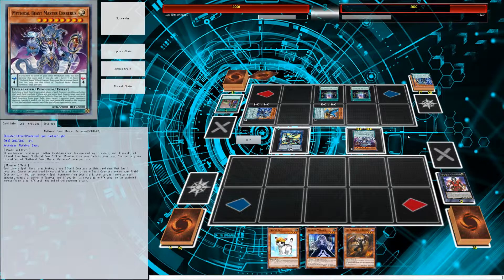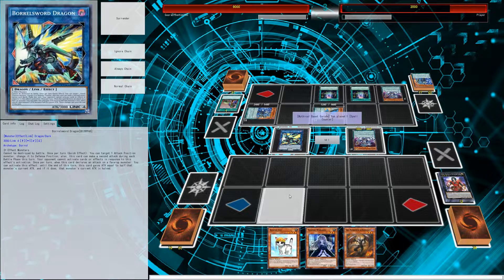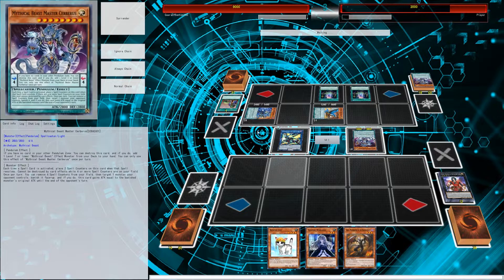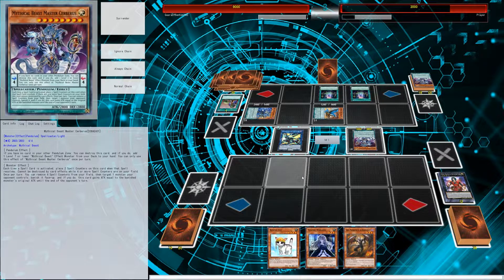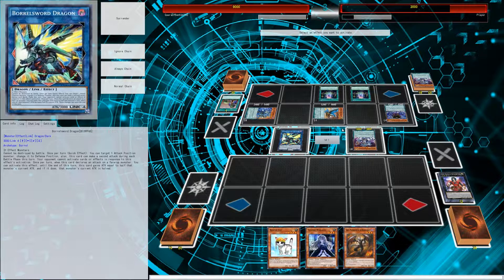We go to end phase and next turn. We're not going to activate Boreal Dragon's effect just yet because the opponent has that negate available. He can't respond to certain effects though, which is good - that's what we want. The Mythical Beast is sitting at 3800 attack points, so that's definitely a monster we're going to want to switch to defense mode.